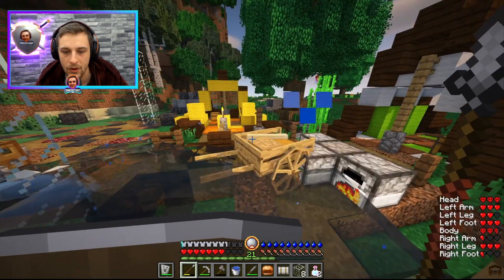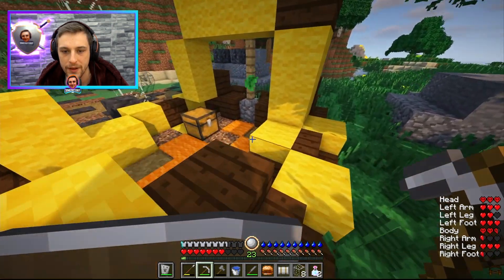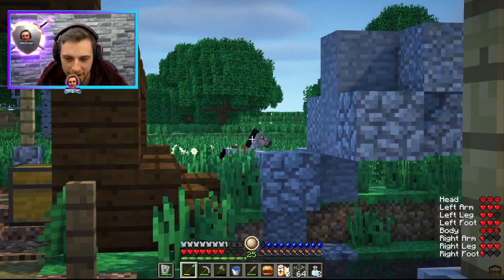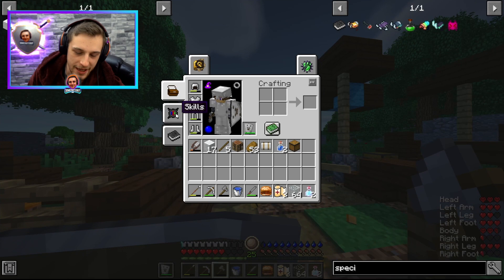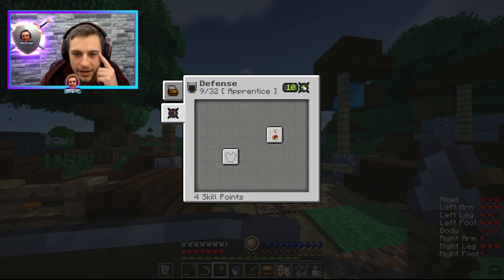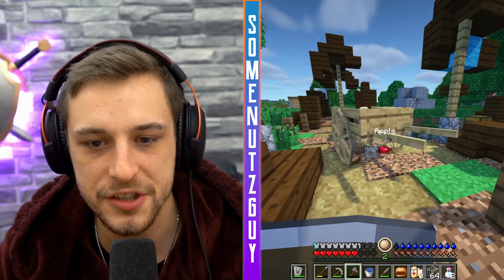Looks like we got another one over here - another wither skeleton spawner. Nice. Mr. Horsey is safe. We should probably spend these levels we got from the blight before anything disastrous happens. That's going to be it for us today - get gathering up to 18, get this up to maybe 6, start cranking defense up higher, get agility up a little bit more, and building a little bit as well. GG baby.